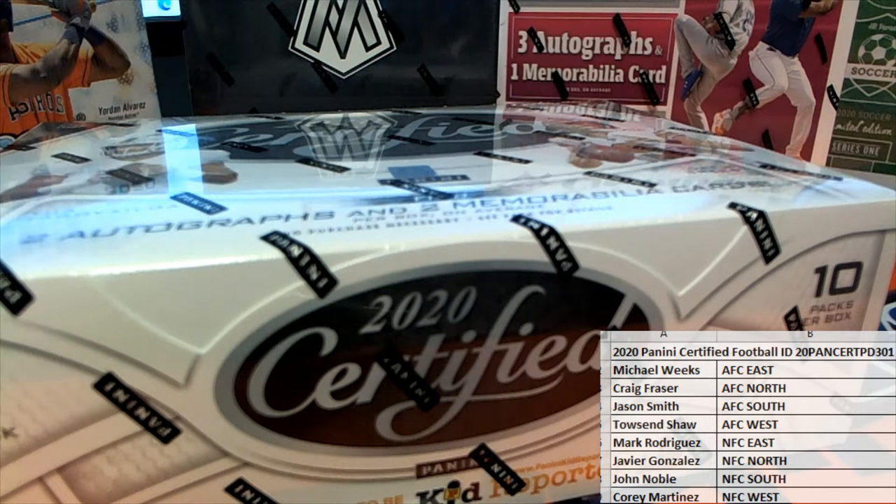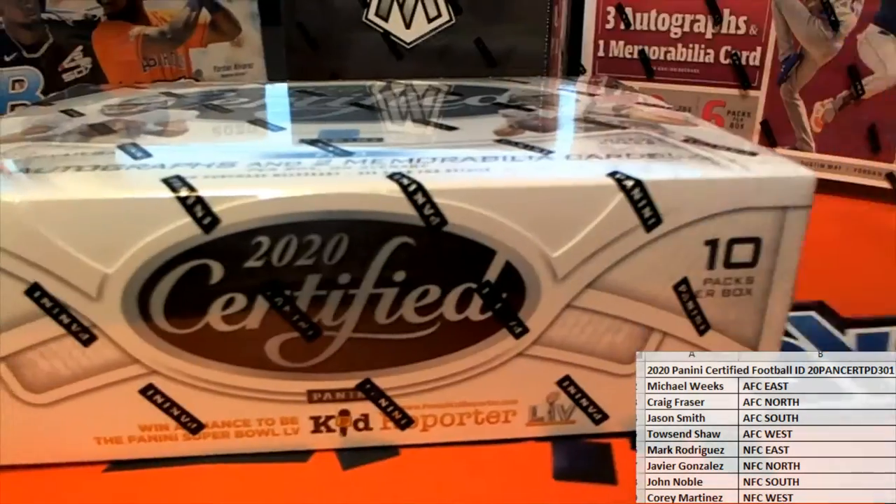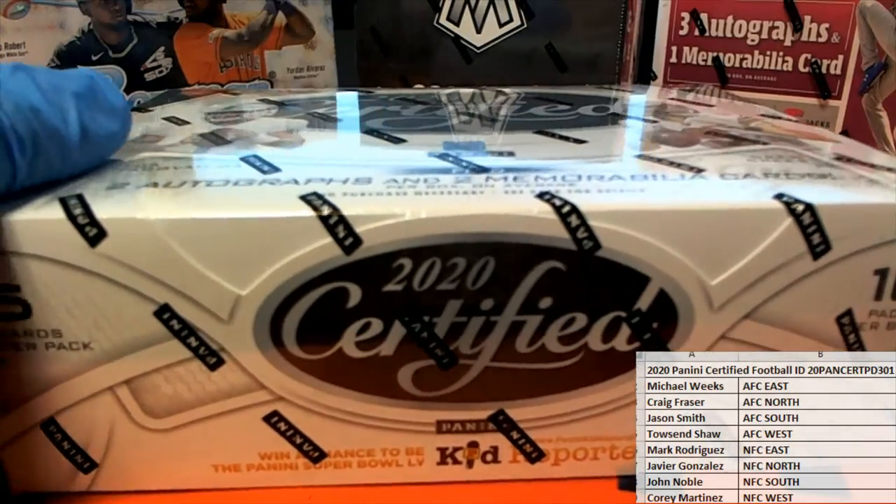Good luck everybody, here it is. This is 2020 Panini Certified Football. Pick your division, and this is Division Break 301. Good luck guys. Everybody's got their names and divisions. Let's pull some good cards here. Check out Mosaic Football Hobby, also in this format.